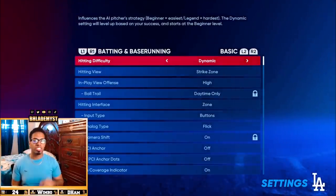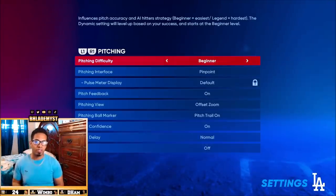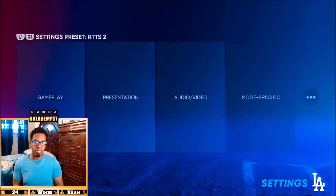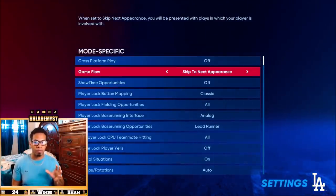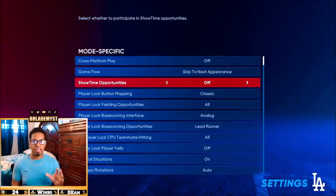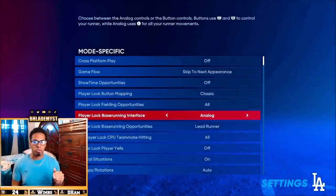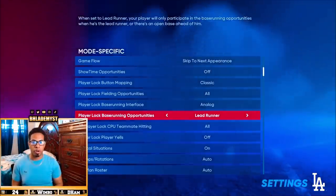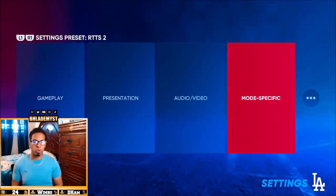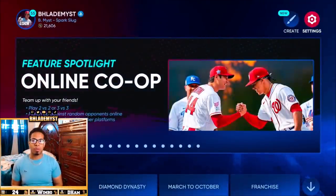Go to Gameplay, change the hitting difficulty to Beginner, the pitching difficulty to Beginner, and for the mode-specific settings make sure the game flow is set to 'Skip to Next Appearance.' You don't want any Showtime opportunities, you want all your fielding opportunities, and you only want base running whenever you are the lead runner. After that, use as default when exiting the screen.